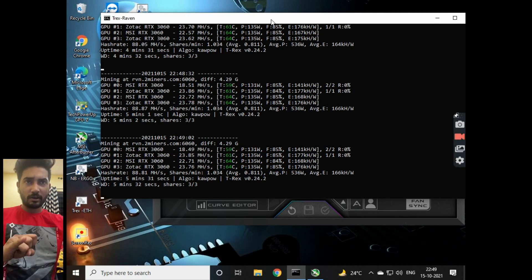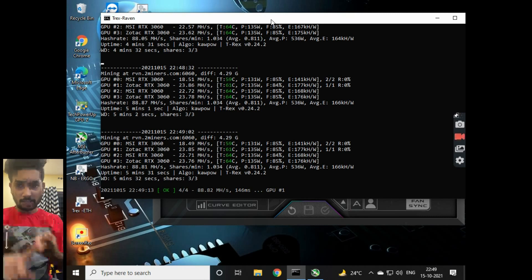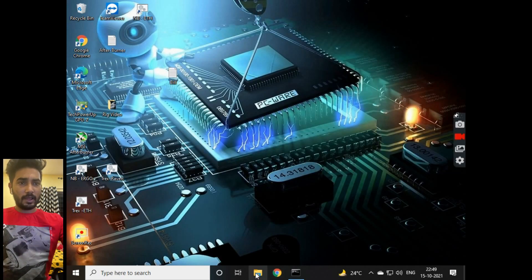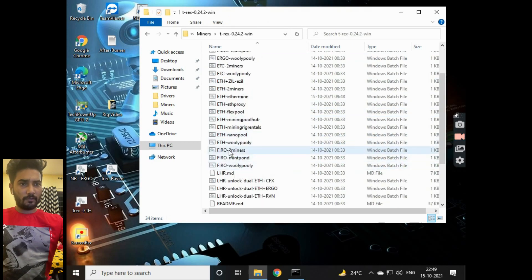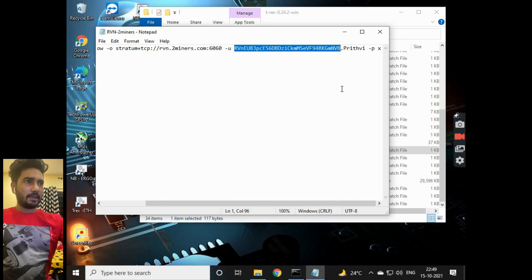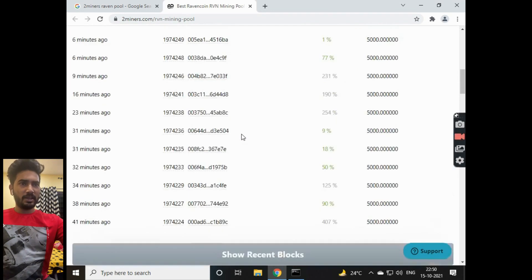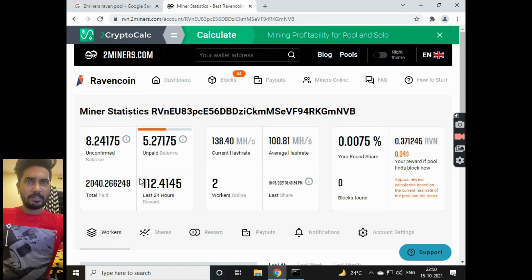I've shown you how to link your address to the miner, which miner to use, and which pool. I'm using the 2Miners pool with T-Rex miner on Windows. Now if you want to check how much is being mined, go to the T-Rex miner folder, open the Raven 2Miners batch file, copy your address, and then go to the 2Miners Raven pool page and paste your address there.